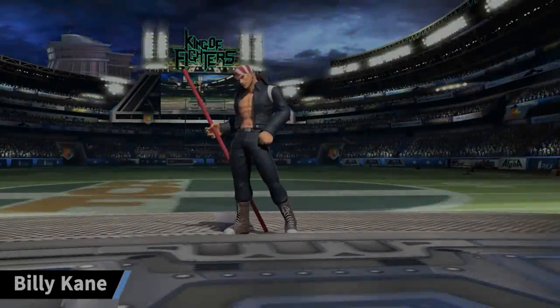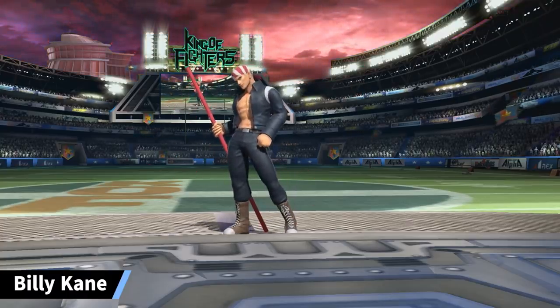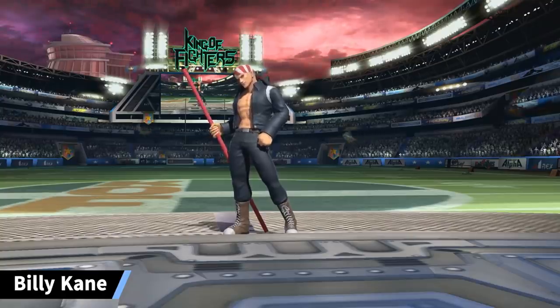Billy Kane. He's been in many Fatal Fury games since the first one, and he's the right-hand man of Geese Howard. While he appears in the first game, his costume is based on his appearances in King of Fighters 97 onwards. You can't really see his back, but the no-smoking symbol is definitely there.